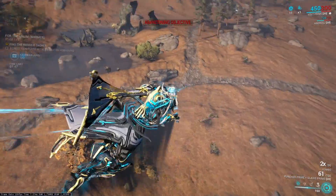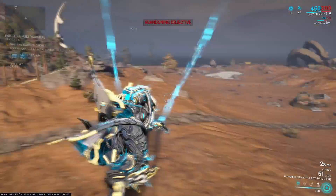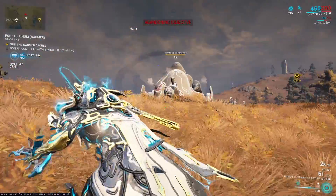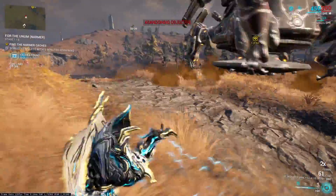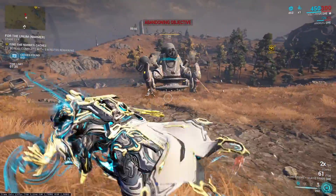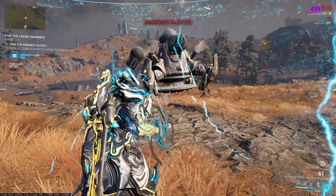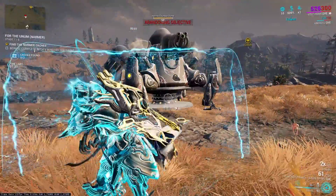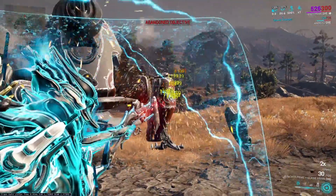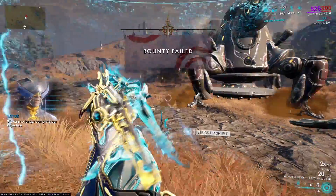After each thumper you have to exit, start a new bounty, and re-enter the Plains. To make calculations easy, let's assume you will kill 4 thumpers in 5 minutes. By using Nekros, theoretically every second kill will drop extra loot. So let's count that in 5 minutes you will get loot from about 6 thumpers.